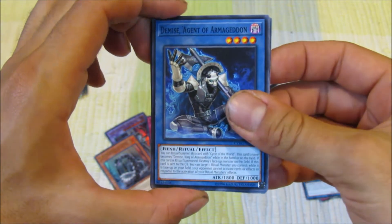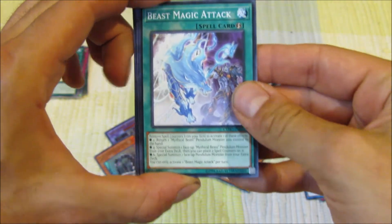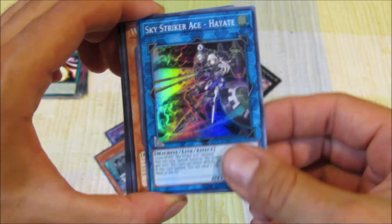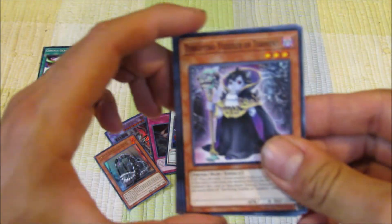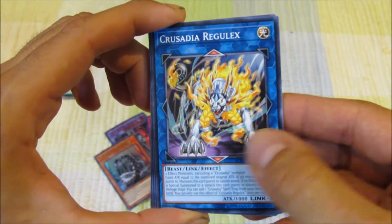Demise Agent of Armageddon, Shield Handler, Crusadia Draco, Beast Magic Attack. Sky Striker Ace Hayate — those are supers. White Stingray, Terrifying Toddler of Torment, Crusadia Regulux.